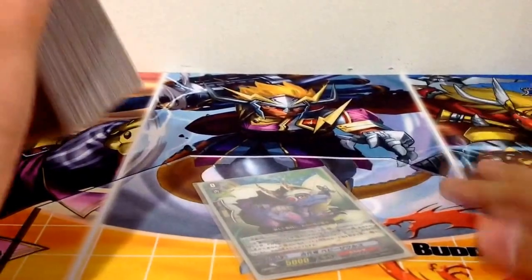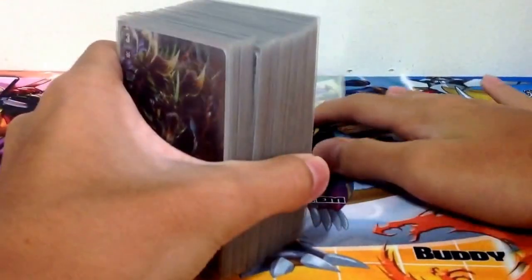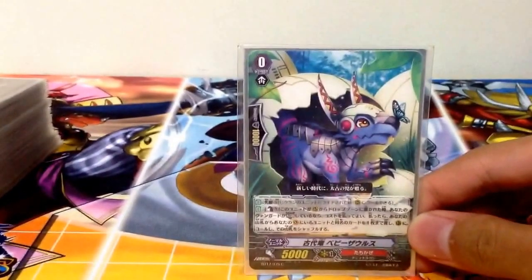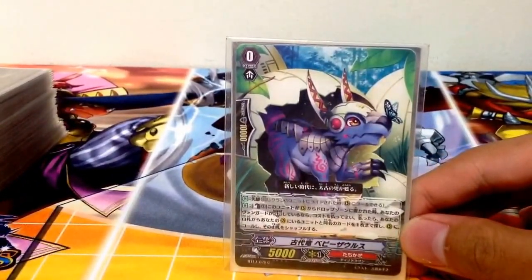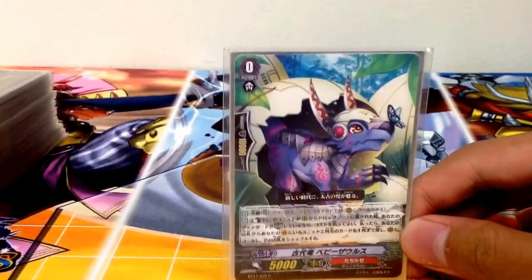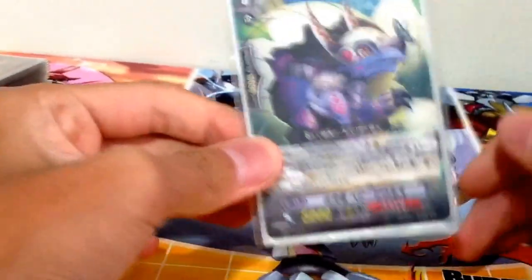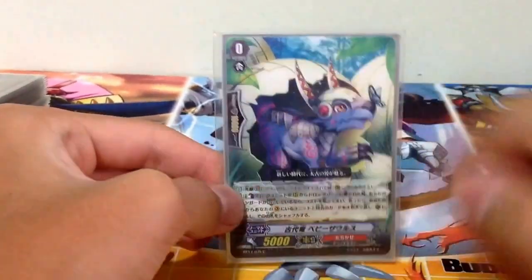So I kind of forgot to arrange the deck, but now it's settled. Let's start with the starter. Counter Blast 1 — when this unit is put from rear guard into drop zone and your vanguard is in Legion, search your deck for a unit on your vanguard circle and call it to rear guard.